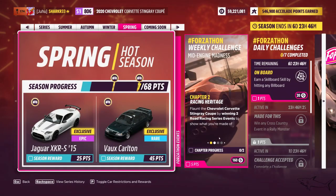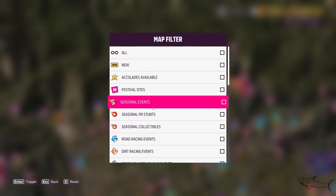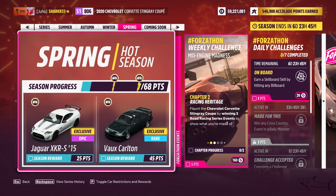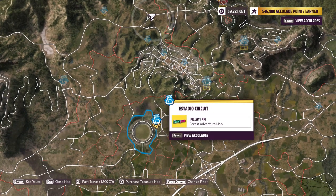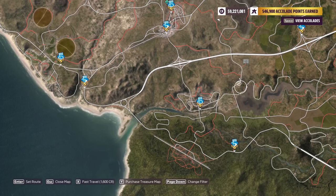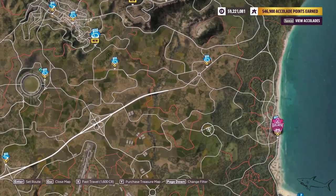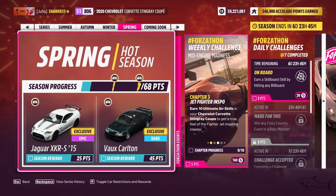The second thing is to win two road race events. You have to win two road racing series events — those are this type of road racing events. Here we have a circuit, here we have a sprint. I recommend you take the new ones if you have new ones, because it's more fun to do something you've never done and you won't get as bored.